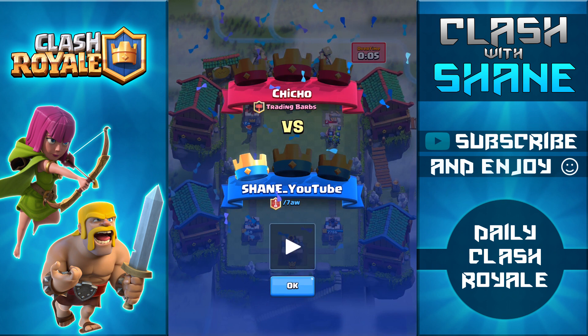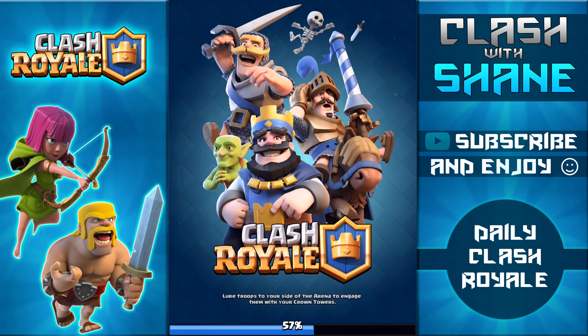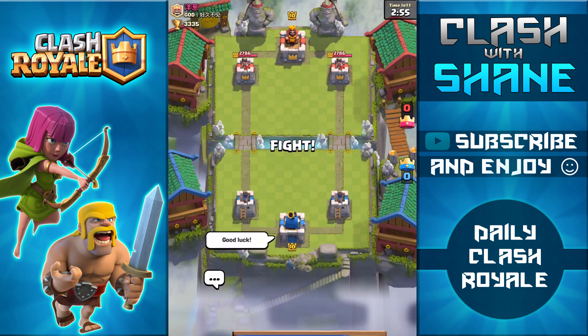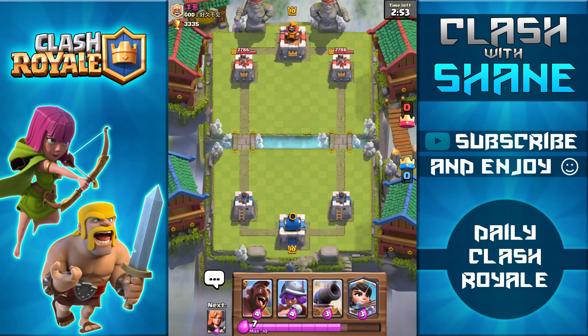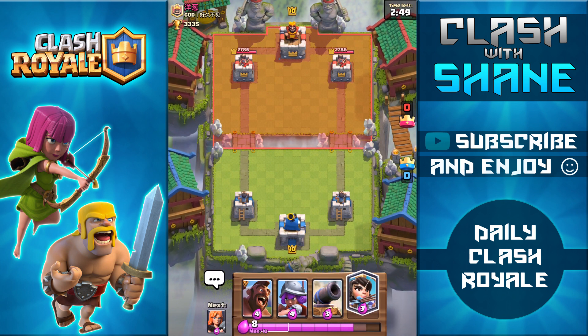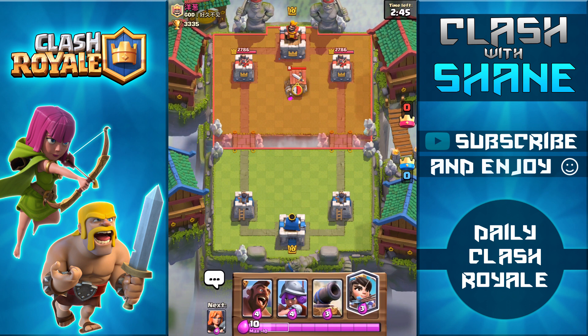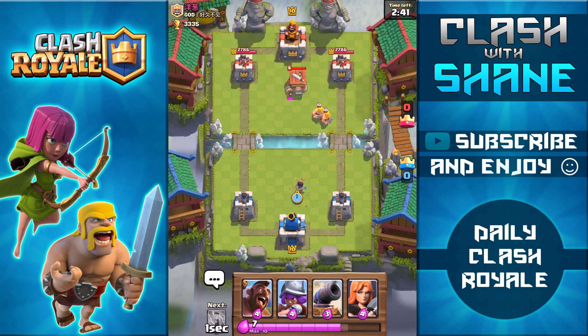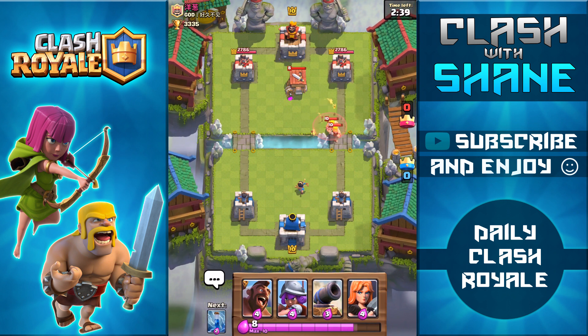So here we are, facing off against a level 10. We actually have a decent starting hand. I only ever usually do the Princess drop at the start of a battle if the Zap spell is either in my hand or the next card available, because if they have goblins, fire spirits, or skeletons, then I can go ahead and zap them right away.